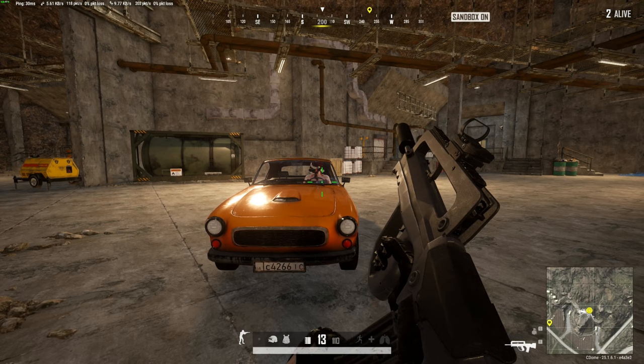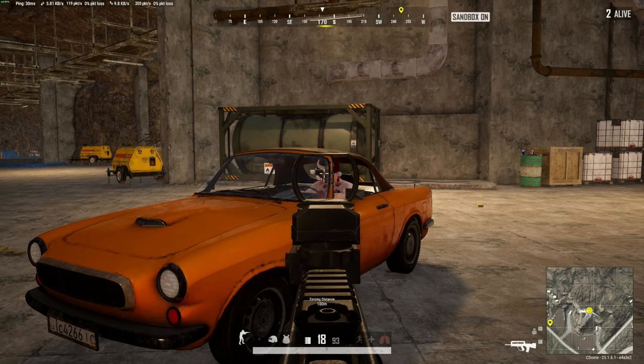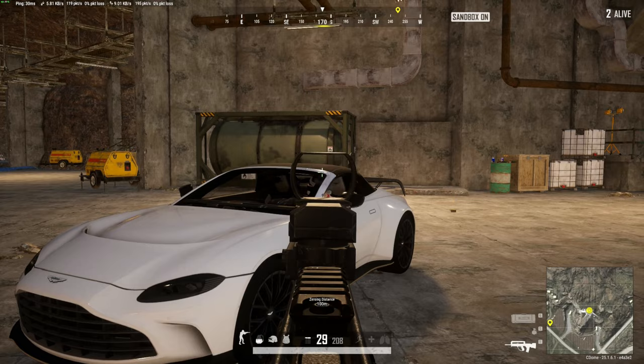When comparing the A-pillar — that's the front quarter section of the vehicle — the Aston Martin has the advantage here again. Not only does it have that lower roofline, but it has a thicker pillar that's going to block more incoming shots, making it harder for an enemy to shoot you as you're driving past.